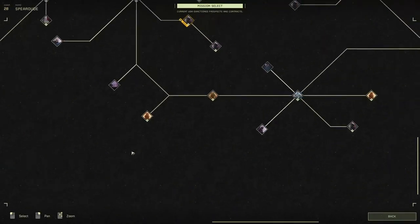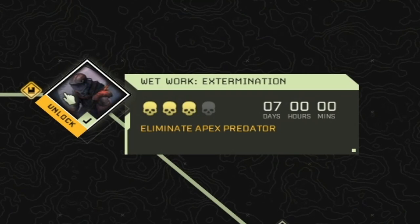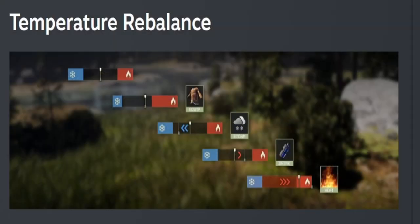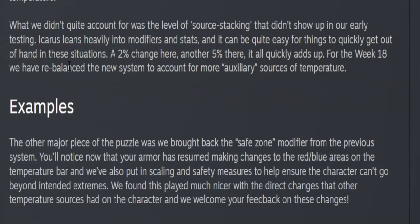They've also added icons on the map for missions that unlock special items or special abilities. They also did a temperature rebalance — and Nannio works much better now. They've completely rebalanced the new system to account for more auxiliary sources of temperature.